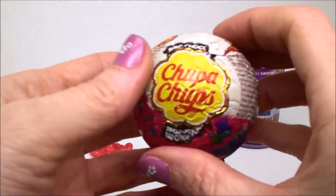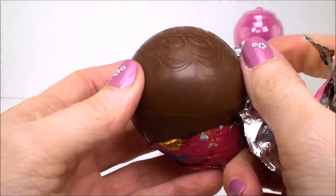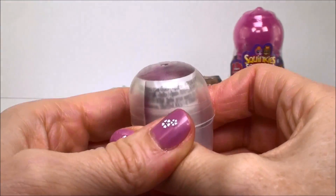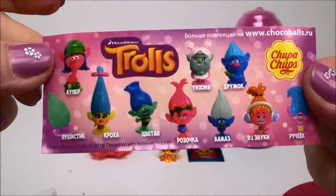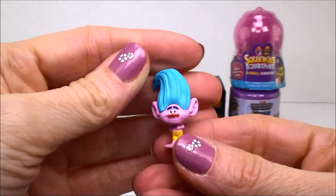And next we have a Chupa Chups Chocolate Surprise from The Trolls. More delicious chocolate. The flyer. And this is Creak.